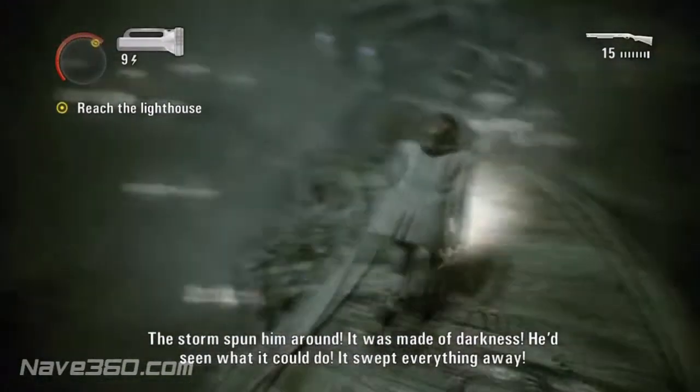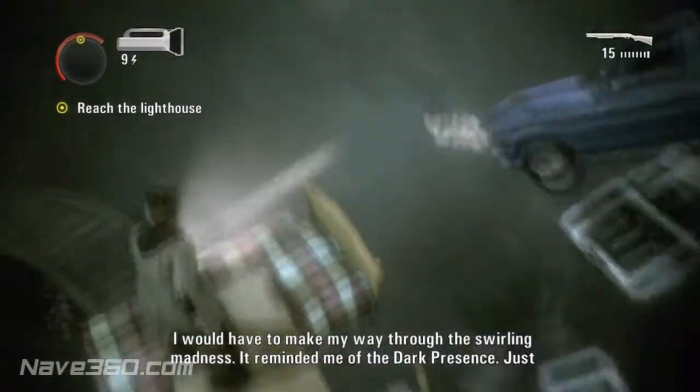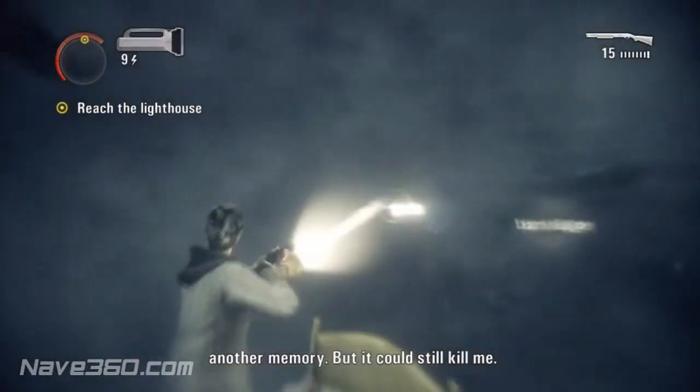Quickly go onto another bridge item — just point your flashlight towards it and then an item should appear. For example, here there's my bed. Yeah, I want to sleep on it but unfortunately I can't.